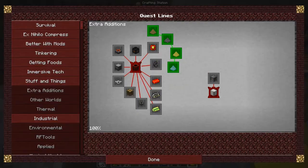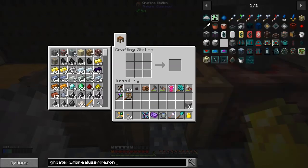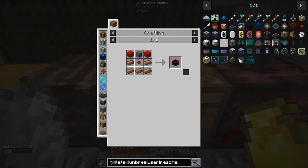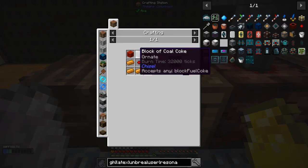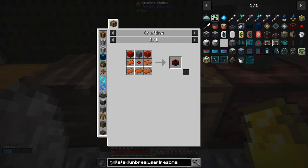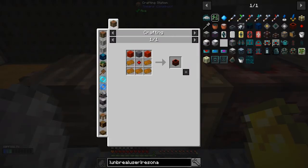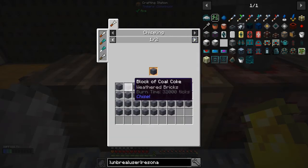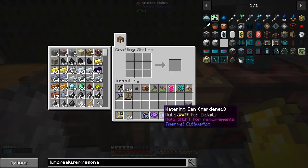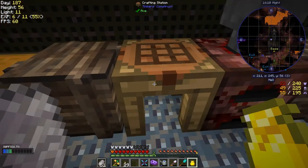We could make a resonator - let's see. We need a couple of ingots, blocks of redstone, and a block of coal coke. I wonder if I've got coal coke with me or is it all in the furnace? Let me have a look. I need to make another tank because I've got too much stuff.